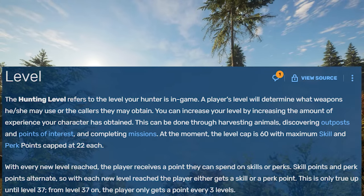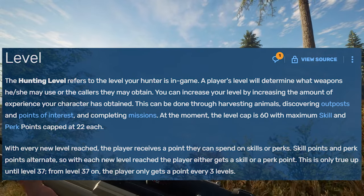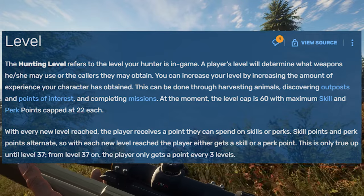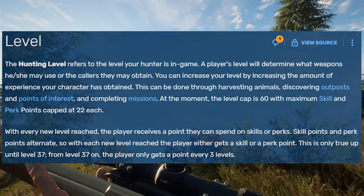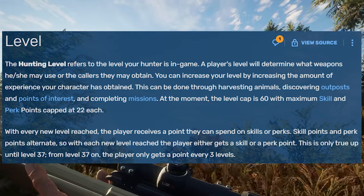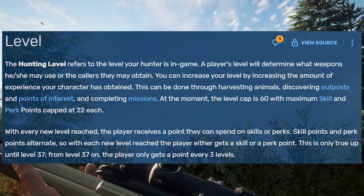At the moment, the level cap is 60 with maximum skill and perk points capped at 22 each. With every new level reached, the player receives a point that they can spend on skills or perks. Skill points and perk points alternate, so with each new level reached, the player either gets a skill or a perk point. This is only true up until level 37. From level 37 onwards, the player only gets a point every three levels.